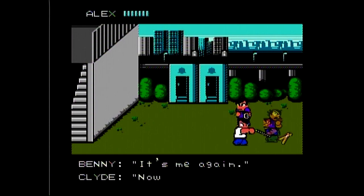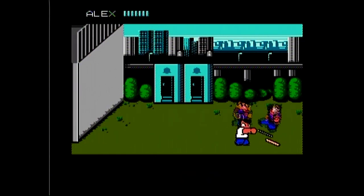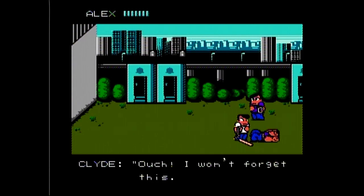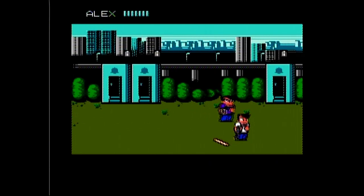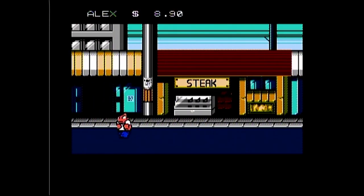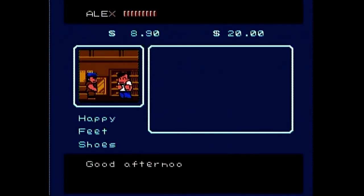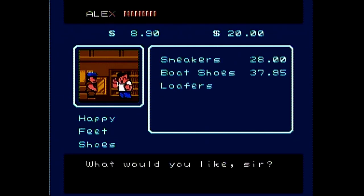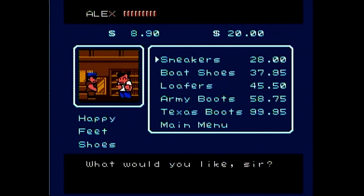Early in the game, you'll encounter the boss duo Benny and Clyde. These guys aren't too tough, and since bosses always respawn, it's a great way to farm for cash as both of them offer $2.50 each. Later in the game, after you've accrued enough money, you should make your way to Happy Feet Shoes, located in the Flatirons Mall, and buy the Texas Boots. This, along with the Dragon Feet, will make you a powerhouse.